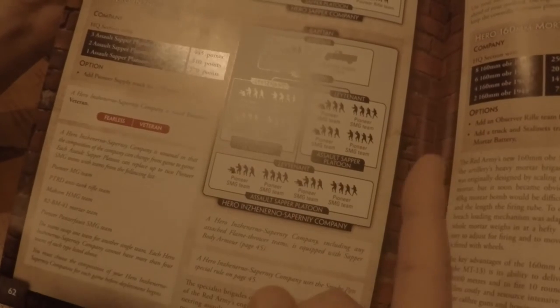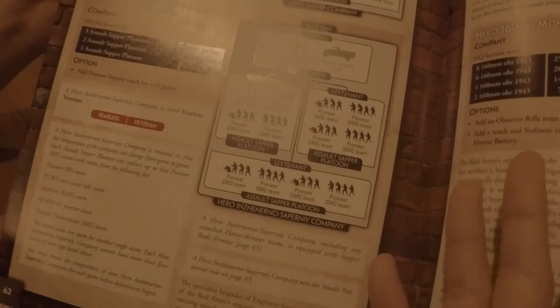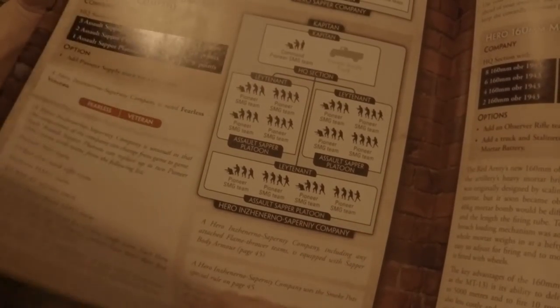Generally every time I attacked — if you saw my battle rep — I threw smoke on a 3+, assigned 2 teams to it on the 3+, and you're gonna get it. And it's 5+ to hit, they need 10 hits to pin you, so on average you need 30 shots to stop me.